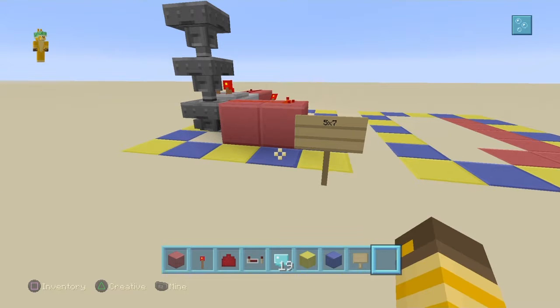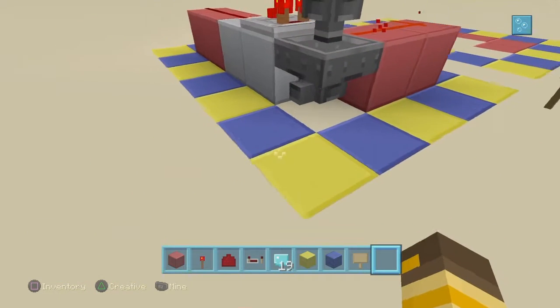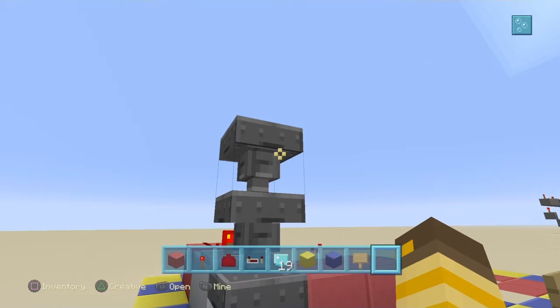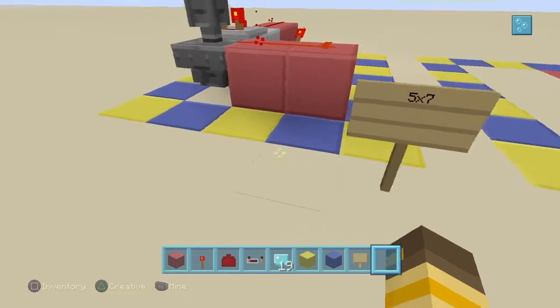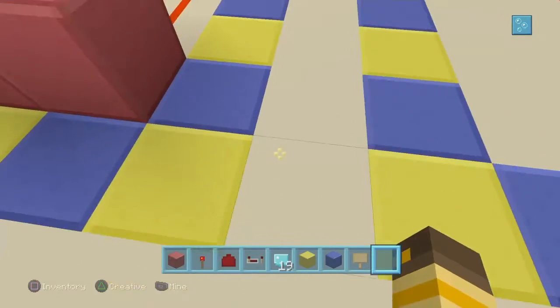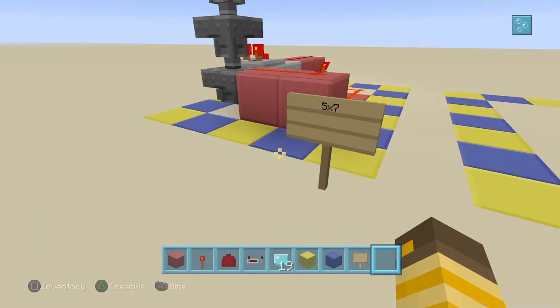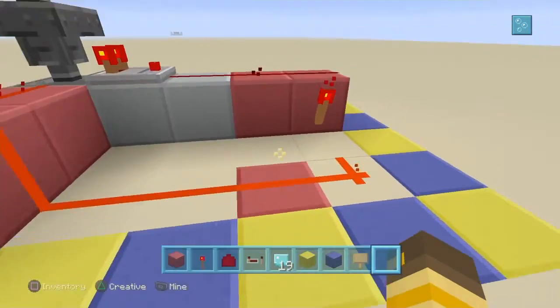Hello everyone and welcome back to another Minecraft video. In today's video I will be telling you how to make an item locking system. It fits into a five by seven area, as you can see in the example here, and you're only going to need three hoppers, a comparator, a bit of redstone, and a torch.